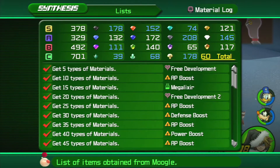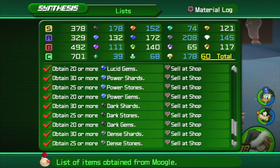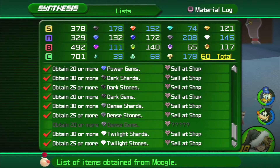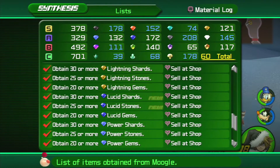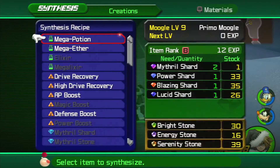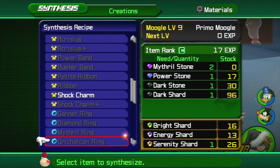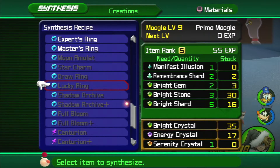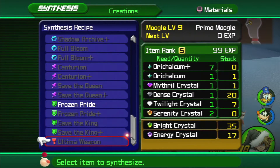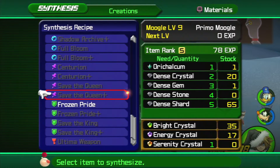Yep. All we have left are Frost Shards, which we can get at Port Royal, and Dense Gems, which we can get at the World That Never Was. Can I make anything? I can make some Mythril Gems and Mythril Crystals. Still can't make any Lucky Rings. I can actually make a Frozen Pride, except for the amount of Serenity Crystals — so it wouldn't be worth it.